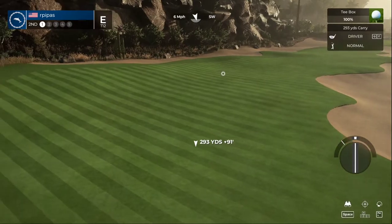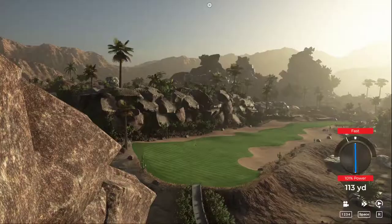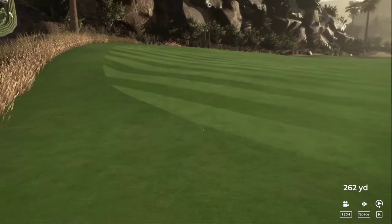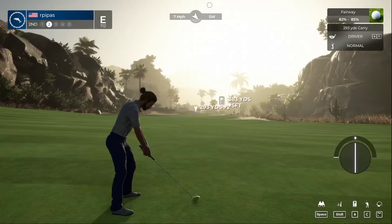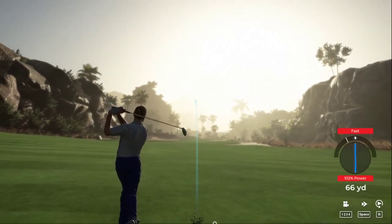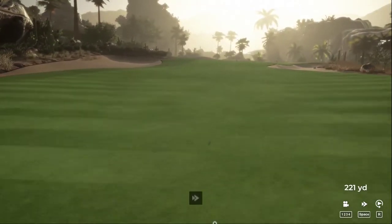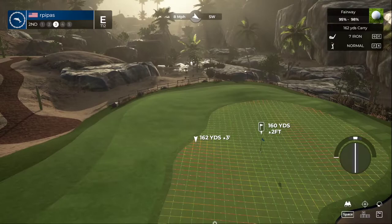Let's see what the second hole has in store for us. Decent elevation change on this one - let's see if we can get this tempo down. We are going to find the fairway though. Using the driver off the fairway, I'll take it. Okay, this is about 160 - if we want to make a birdie we're going to have to do it the hard way here.